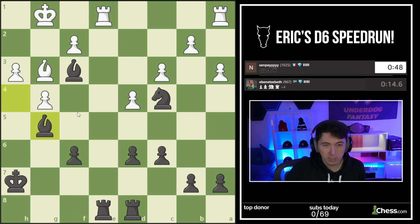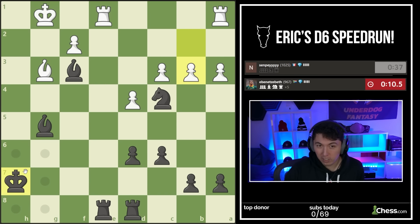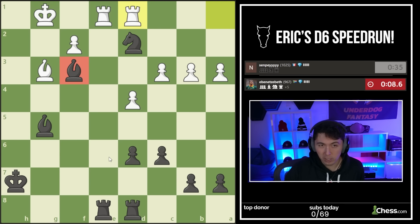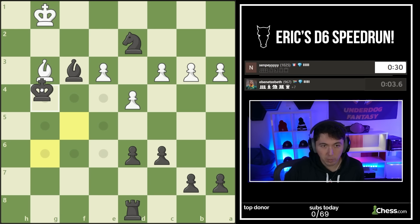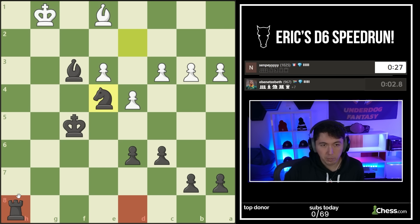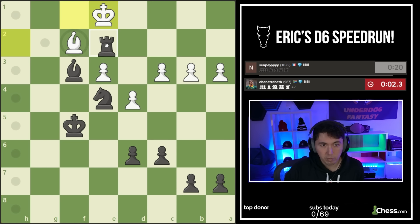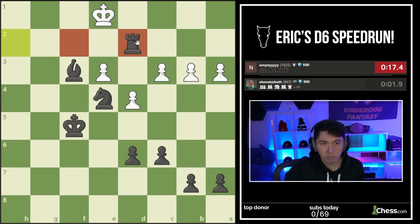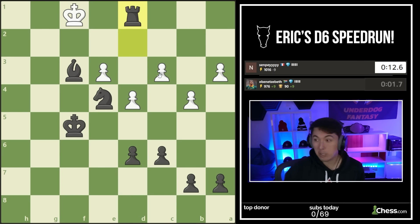I've got seven seconds. I put my bishop here to cut off some squares. Now the H file is open - hopefully you see why the bishop is here. I didn't take the rook because I want checkmate here. Sorry - I just got a mouse slip there. I had to do it. I was talking a bit much.